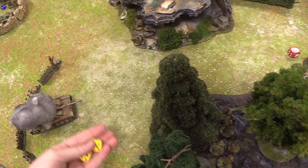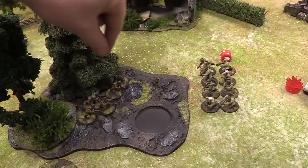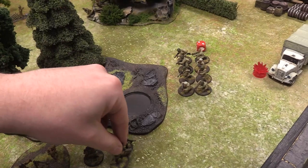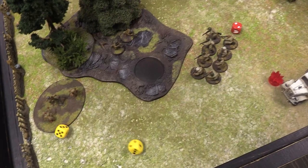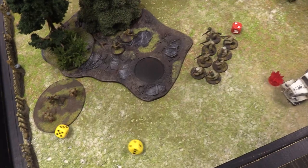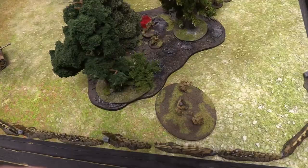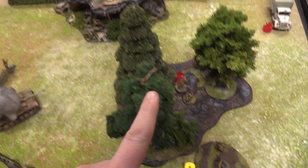Soviet sniper activates, advances into the building to first floor, and shoots at the German command group — targeting the boss man. Sniper hits are always treated as exceptional. Looking for a five to kill — doesn't get him. At least one more pin marker on them.